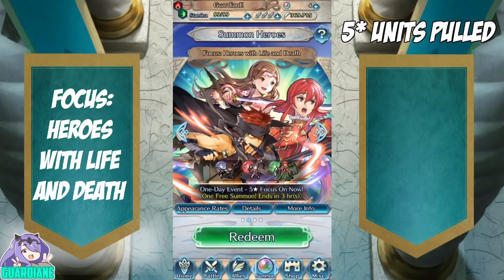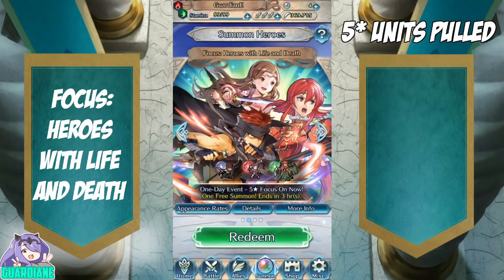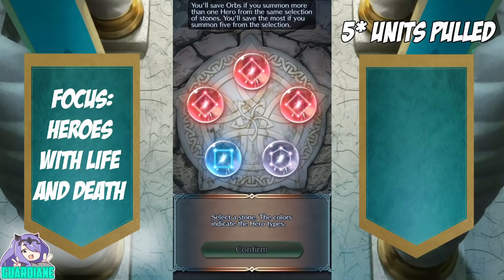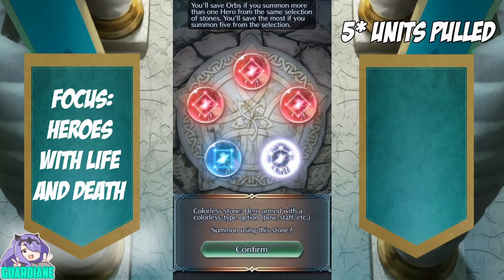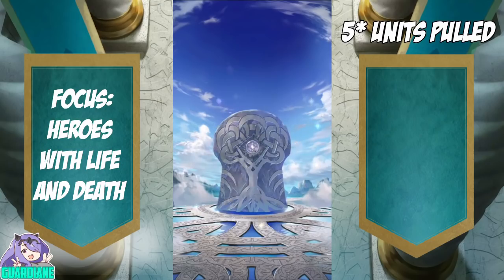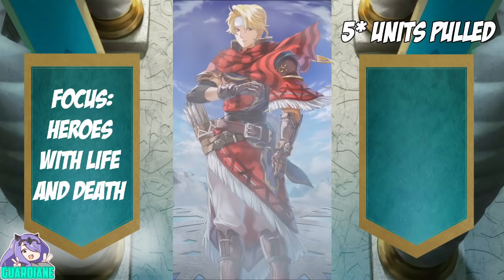Today we've got two for the price of one: a Life and Death banner as well as the Fighter Skills banner. Let's start off with the Life and Death banner — we will shoot for Minerva since I have yet to pull her, one of the few flyers I don't have. Let's just go for Colorless since there's no green — maybe we'll get some Fodder.